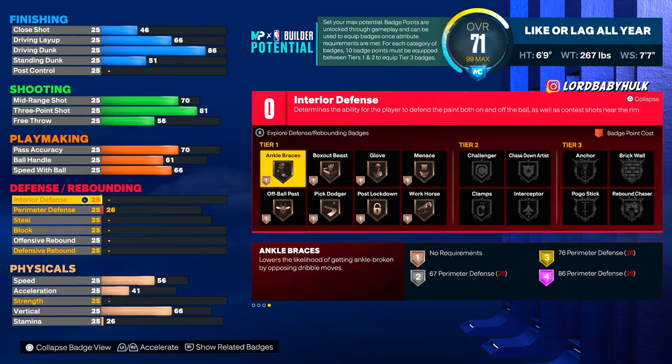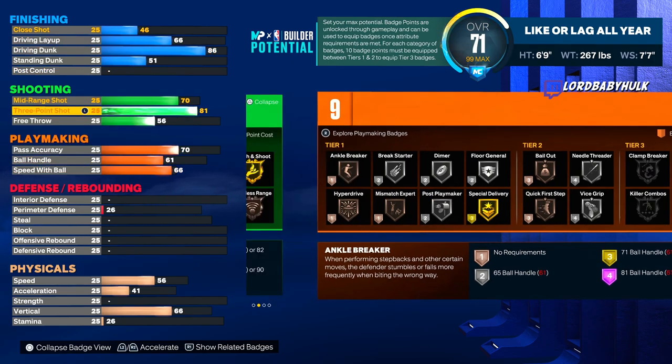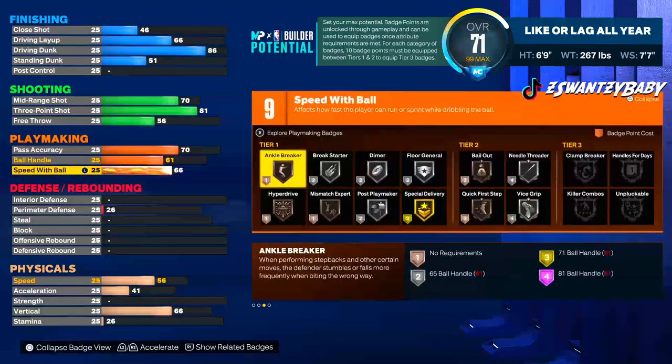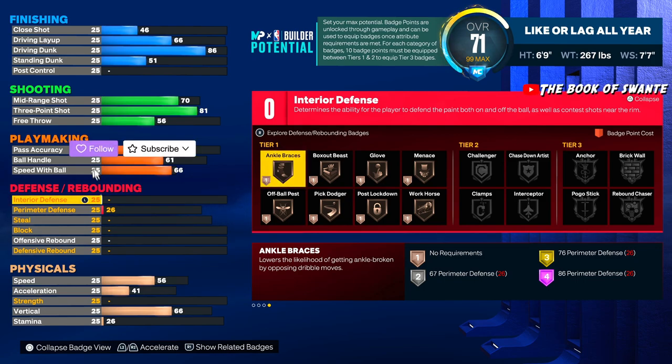We got a little ball handle, a little speed with ball, so we got Quick First Step. We got the contact dunks but we don't have enough for Posterizer right now. Maybe they're gonna let us get posters without Posterizer — who knows.